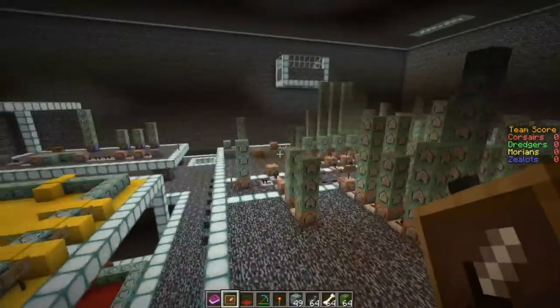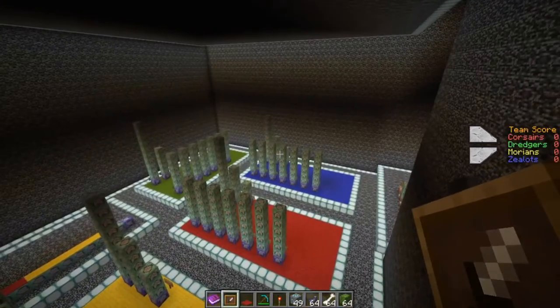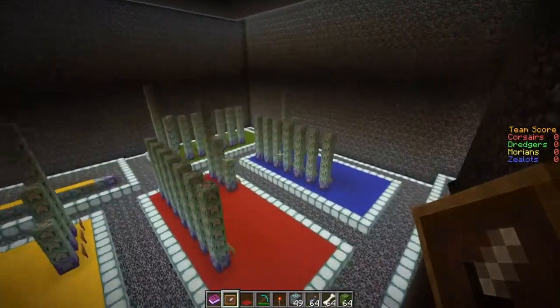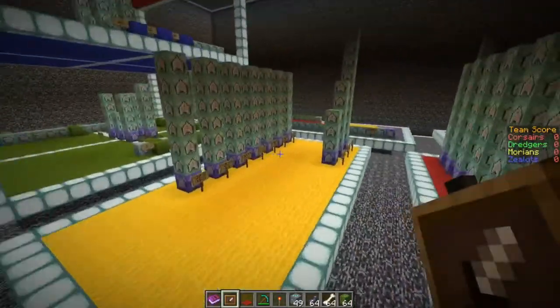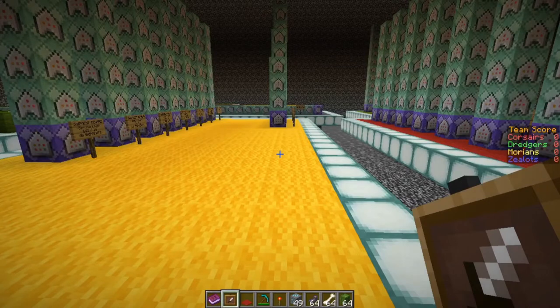Welcome to another tutorial. We're here in the Forgotten Colonies engine room. To the right in the middle of the screen you'll see a little display with the team score — it says zero for Director, zero for Morion, zero for Zealot — and that's the scoreboard, or more specifically, a scoreboard on the sidebar.